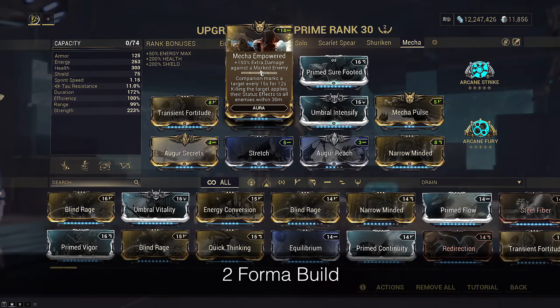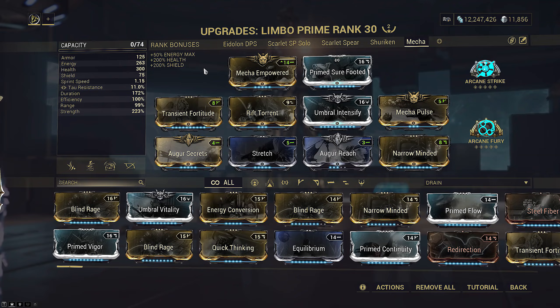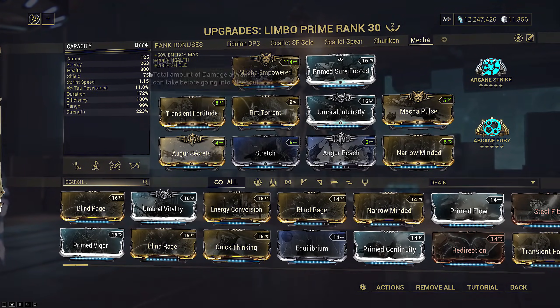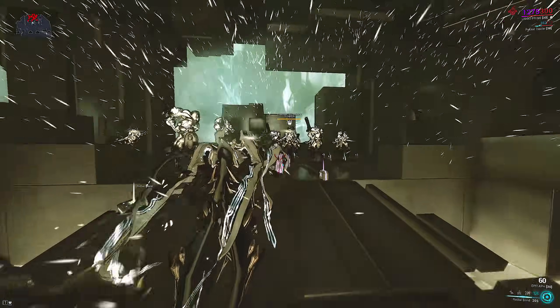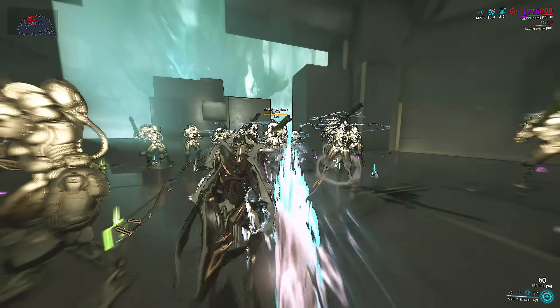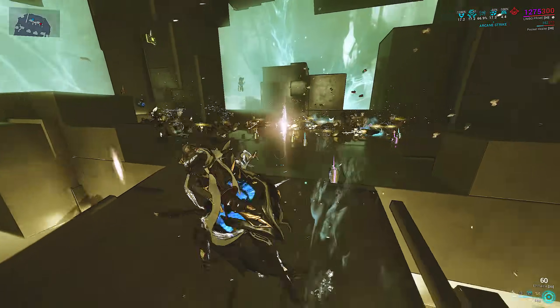Surprise — it's a mechastat build. But don't leave just yet. This is a literally invincible mechastat build. Unless you intentionally choose to, it is physically impossible for you to die. The build is so brain-dead that you just sit around until he nukes the room again. Is this the most fun build to play? Not necessarily. Does it work? Absolutely. Probably almost too well.